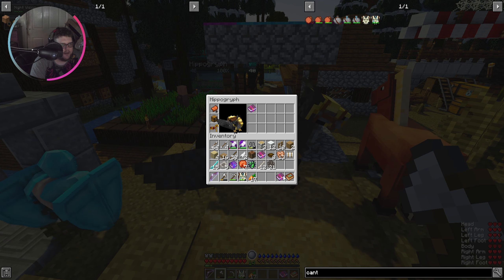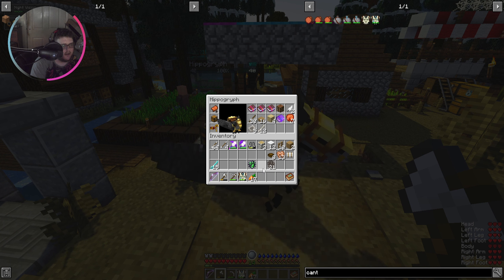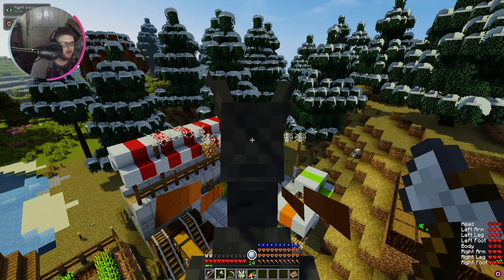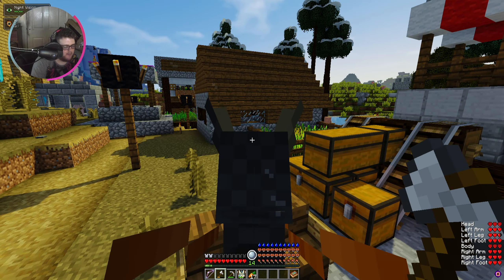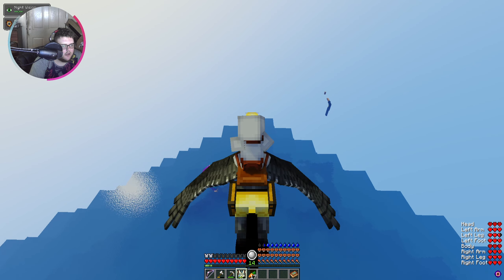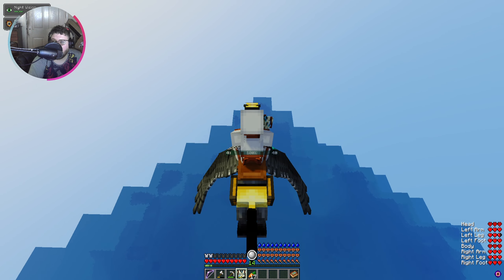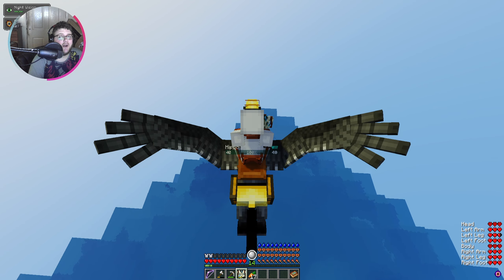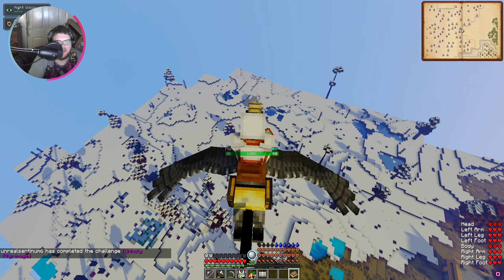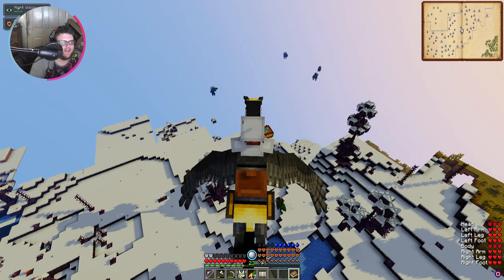We tested the dragon canteen and it works perfectly - you don't even need filters. You can drink water safely without purifying it. That is insane. We got an empty chest for Jeff - now he can carry books, crafting tables, feathers, sticks, the soul gazer - stuff we don't want on us. The dragon canteen lets you drink eight times and requires no filters at all.